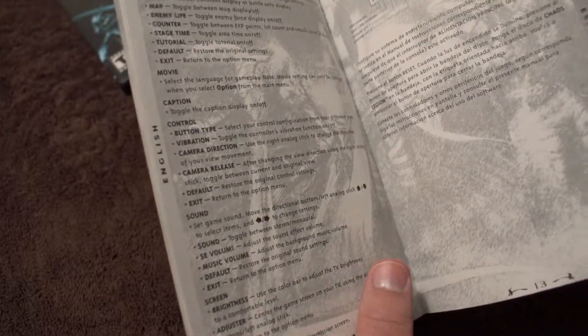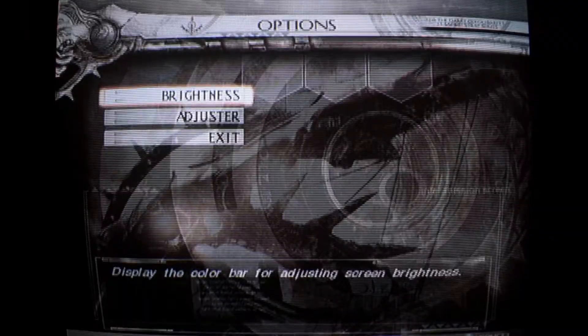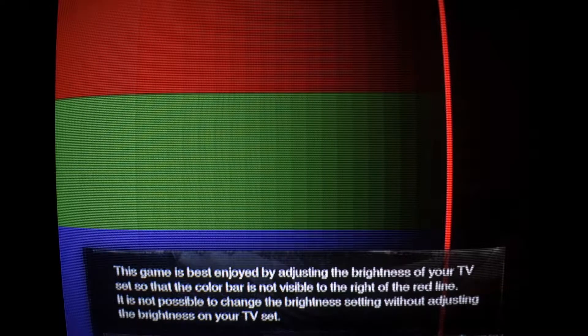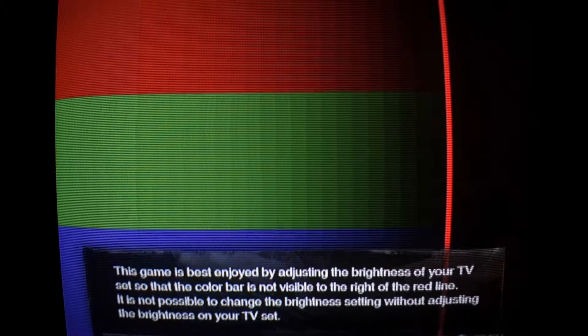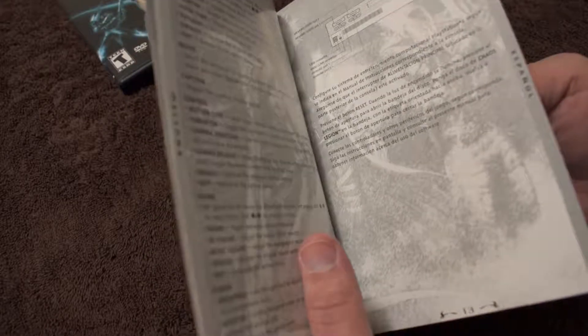Option mode. You have your sound, your screen, brightness. Use the color bar to adjust the TV brightness to a comfortable level. Most Capcom games have a color bar where you're supposed to adjust brightness to where you can't see anything past a certain point. But to me it always seems like when you do that the game's too dark, so you're better off just using a more professional calibration tool if you want to calibrate your TV.